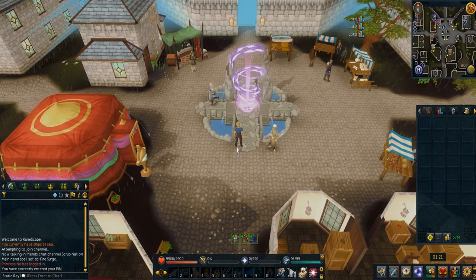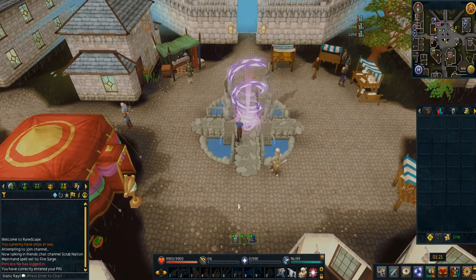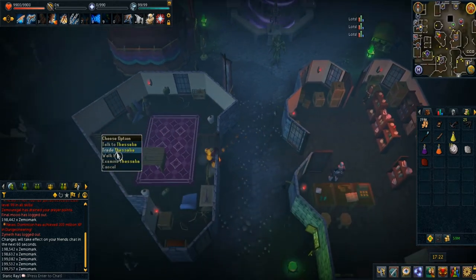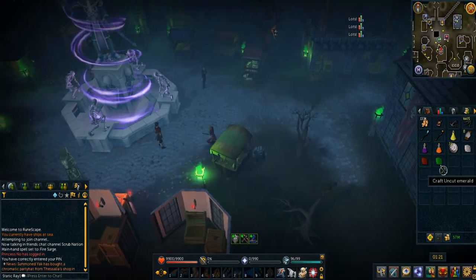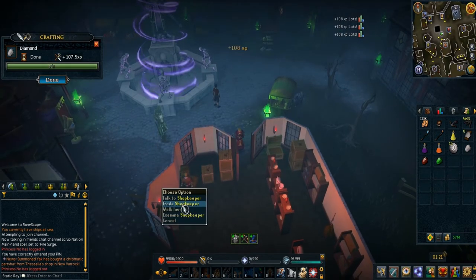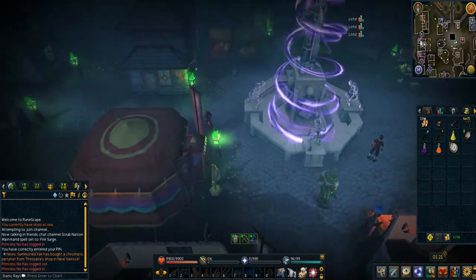First, make your way into New Veroch for the Dimension of Disaster quests. Head over to the clothing store at Tisalia and buy either 10 or 50 thread. Your initial first run will include buying and selling all the gems at the gem store — craft all the gems so they are cut, then sell them to the general store.